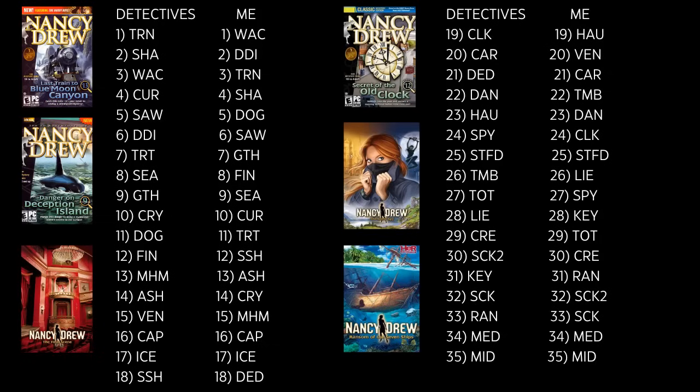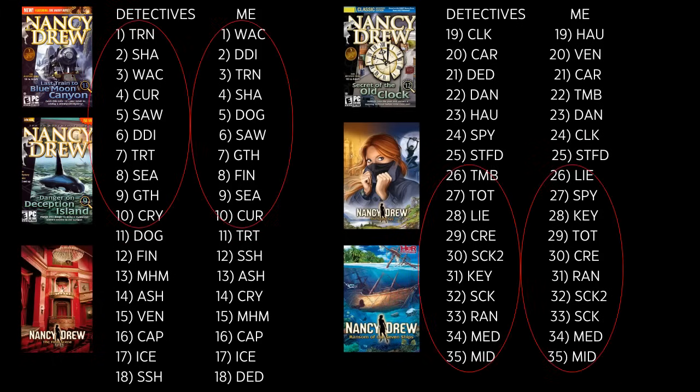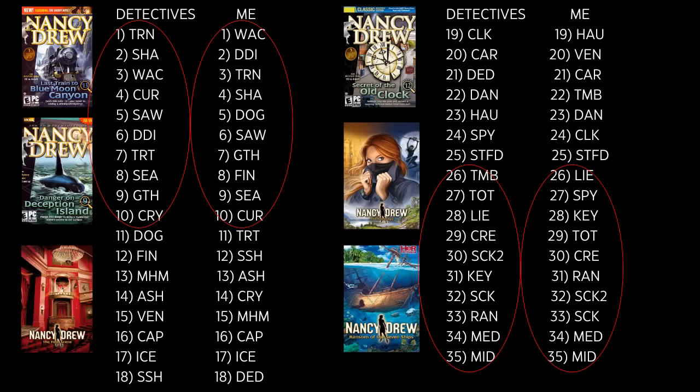Finally, I re-ranked the Nancy Drew games using my own ranking scale to see how my opinions match up with those of the community at large. This is different from my personal preference ranking and involves me trying to more objectively rank the merits of each game. All in all, the results are pretty similar. In fact, the top 10 is almost exactly the same, though I include Ghost Dogs of Moon Lake as opposed to Treasure in the Royal Tower, and The Final Scene as opposed to Legend of the Crystal Skull. My bottom 10 are also almost exactly the same, with the exception of The Silent Spy in mine instead of Tomb of the Lost Queen. Overall, there are some I generally rank higher, like Tomb of the Lost Queen, Haunting of Castle Malloy, Secret of the Scarlet Hand, and Ghost Dogs of Moon Lake, and some I generally rank lower, like Phantom of Venice, Secret of the Old Clock, and Treasure in the Royal Tower. My opinions were never more than six spaces away from the general consensus of fellow detectives, which I found quite interesting.